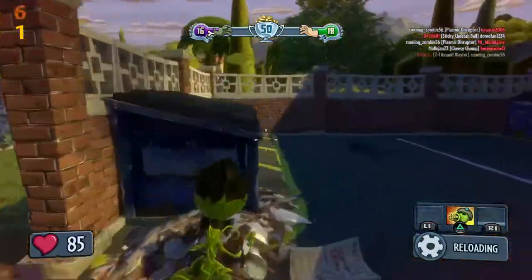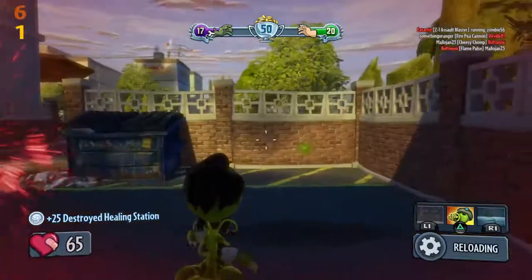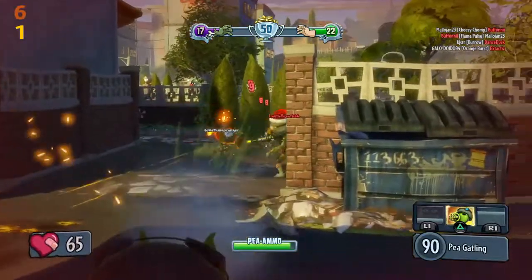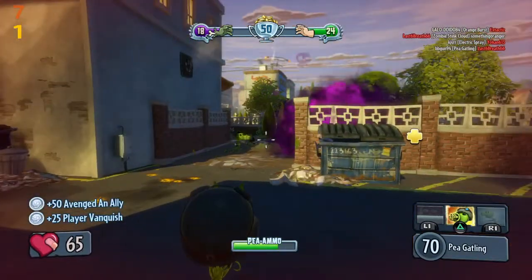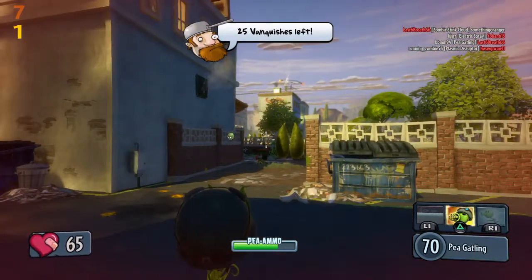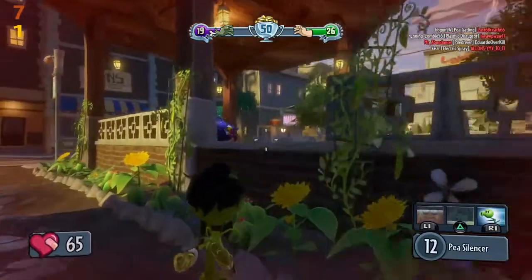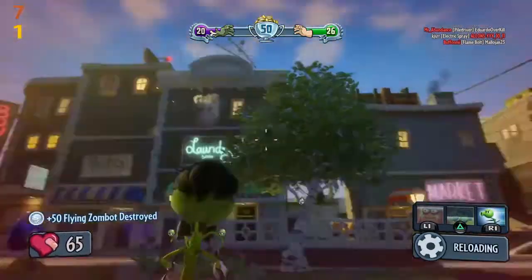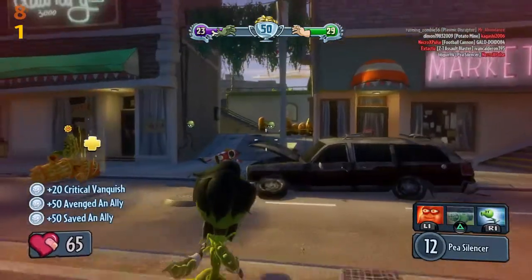There's another zombie that takes a little while to kill but I eventually get the vanquish on him. I had some really helpful support from teammates. I go into Gatling mode and a Peashooter lights him up so I finish him off for the vanquish. It's a little quiet so I decide to get out of the area. We get a lot of support from a Chomper and the Cactus so we're in a good position. I try to take out the drone as quickly as possible — they don't usually vanquish you but they take health off and distract you, so it's a good idea to go after them immediately.